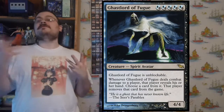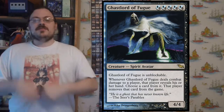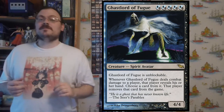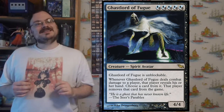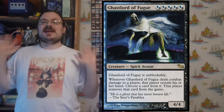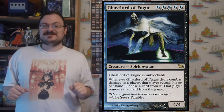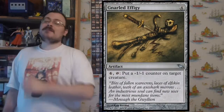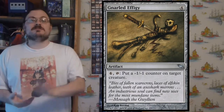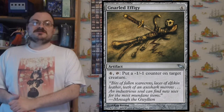Ghastlord of Fugue is an unblockable creature that when it deals combat damage to an opponent, they reveal their hand. You choose a card from that hand and they exile it — a very mean way of choosing which card to exile from a revealed hand. Gnarled Effigy: four mana, tap — put a minus one, minus one counter on target creature. A great way to generate minus one, minus one counters for various combos.